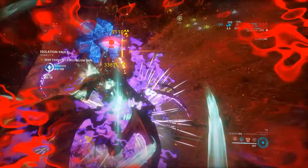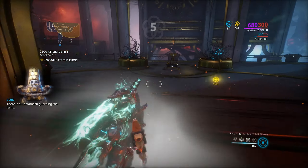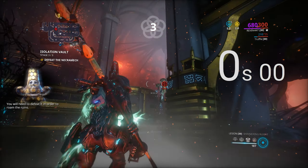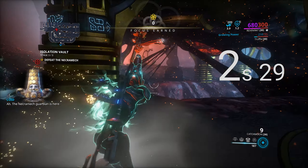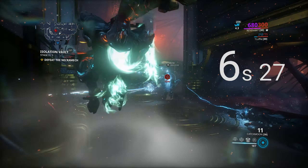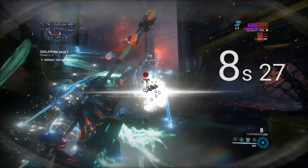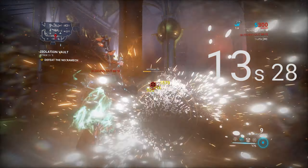Now we follow the markers through another underground sphincter to the main room of the isolation vault. Here we'll find the necromech, so we keep our mesmer skin up, and we shoot him until he's dead with the Catch Moon, which doesn't take very long as you can see. It does the aiming for us, so the only thing we have to concentrate on is trying to dodge as much as we can.